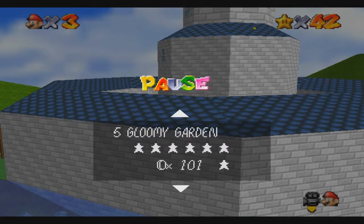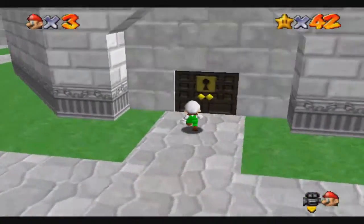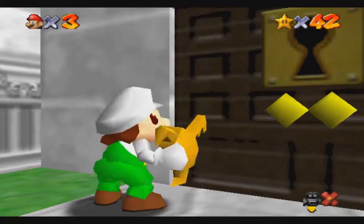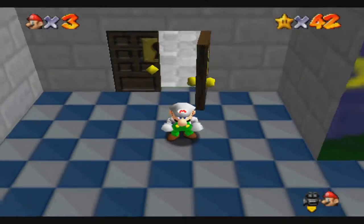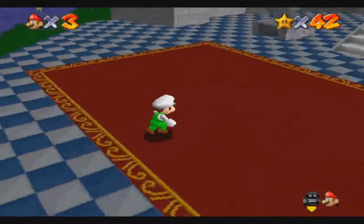So we've finished up the first five. Now what we will do is use the key that we got from the Bowser level to open this door. That's right Mario, you stick the key inside the door. And then we get this room.